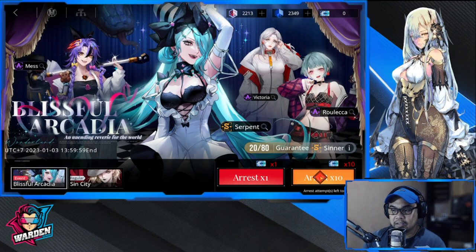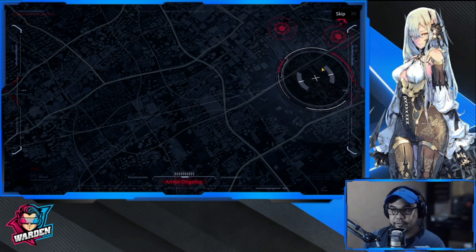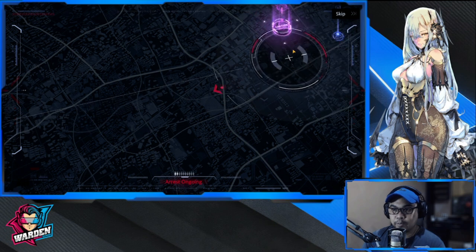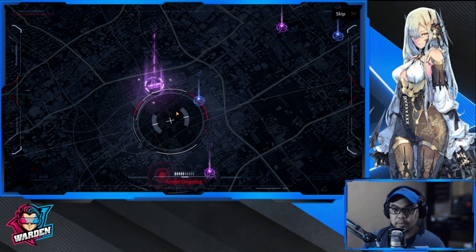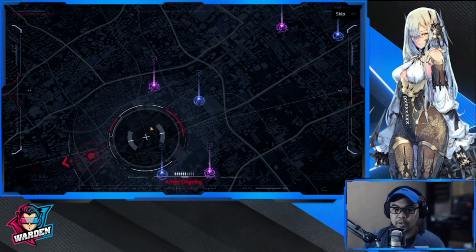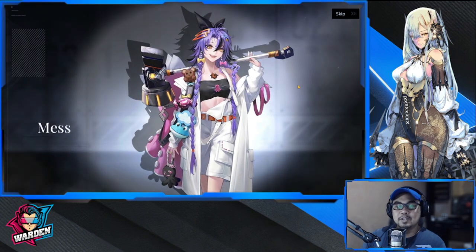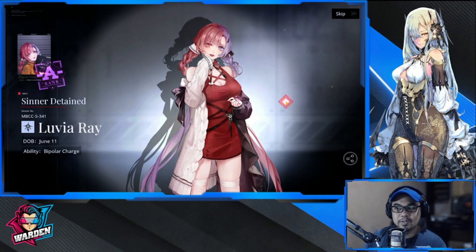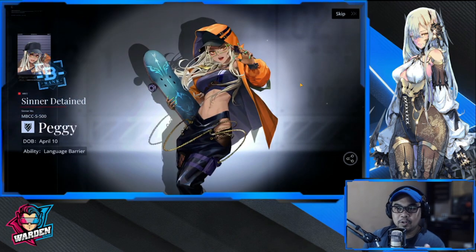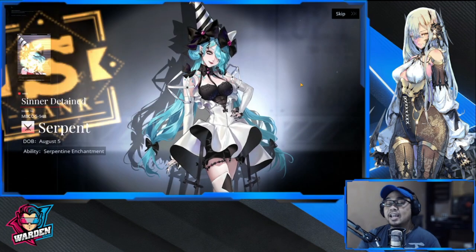Yellows are really hard to get. This is my last 10 pulls on screen — the rest I'll save for off-recording. We have one purple, two purple, three purple — yellow please! Yes, yes, yes! So we have Mess — that's our fifth copy of Mess. I'm slow-playing this. I hope it's Serpent, but copies of Nox or other SSRs I already have would be fine too. It's Serpent! Okay, guys — two copies of Serpent. I'm happy with these pulls and hopefully you guys are happy with yours as well.